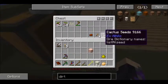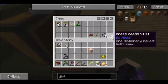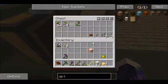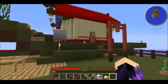Down here are seeds we've gotten from sifting gravel or dirt. We've got three grass seeds, three cactus seeds, a spruce seed, and a mana bean - which technically isn't really a seed, but it is something we can do.